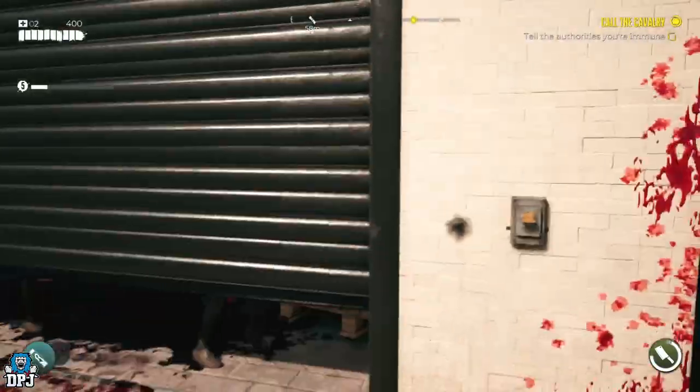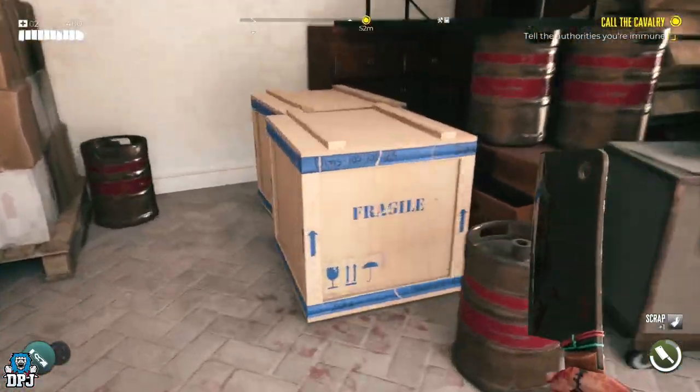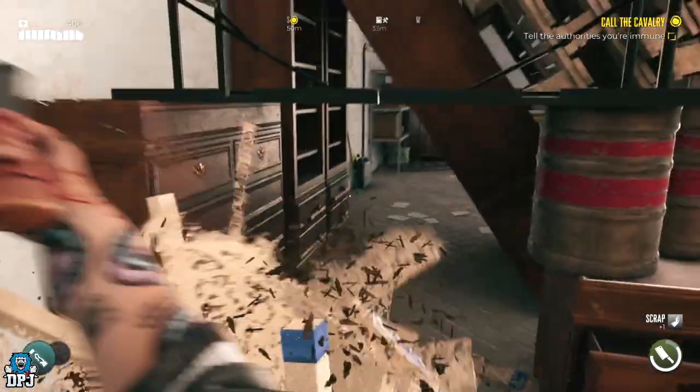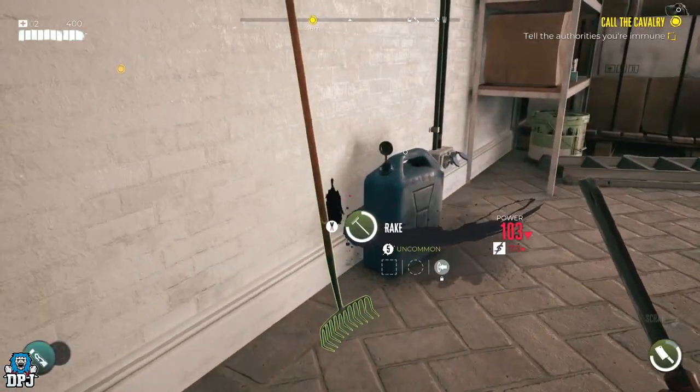Once you're in here, take out the zombies, then break these boxes. Crouch and make your way through, and you're now able to get this blueprint and also use this workbench. It really is that simple.